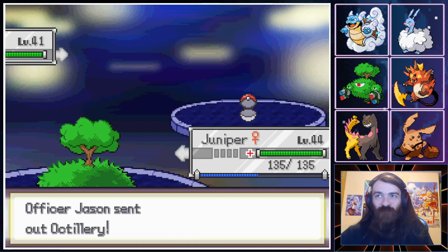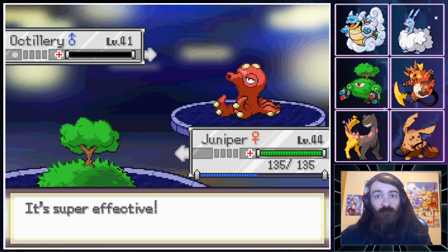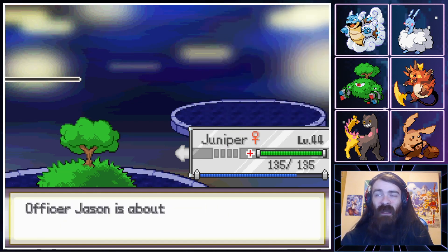We'll just go ahead and Horn Leech and do this the smart way. I'm not going to lose my Garchu. It could get Flamethrower or Fire Blast, but it's not even going to live. Damn — that was some fat damage from Horn Leech. Actually crazy damage.